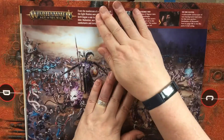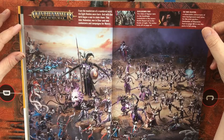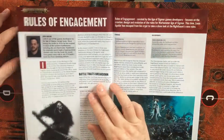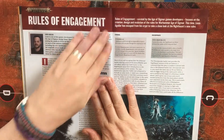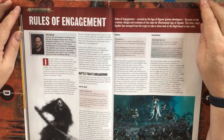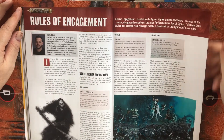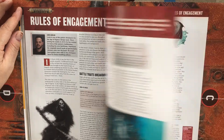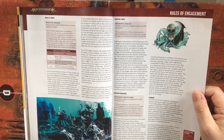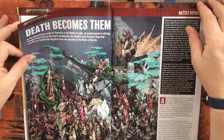And then we're into the Warhammer Age of Sigmar segment with some great miniatures painted here. Rules of Engagement — this time Luis Aguilar has escaped from his crypt to take a closer look at the Nighthaunt's new rules. These will no doubt go with the Nighthaunt cards that you get. Death Becomes Them.